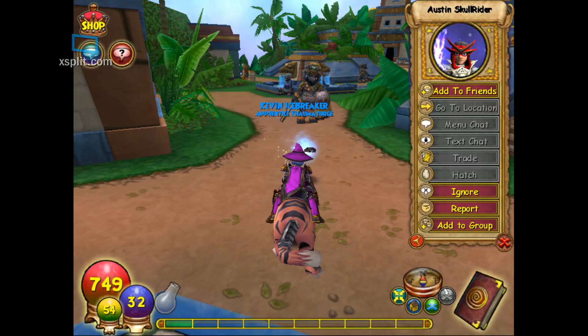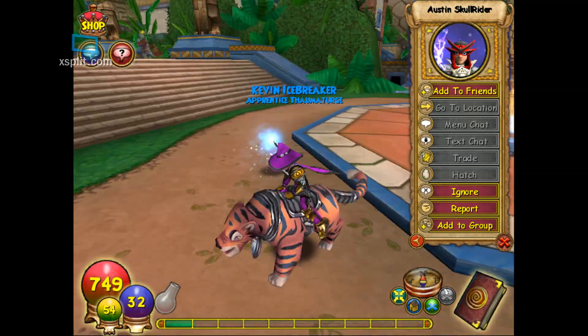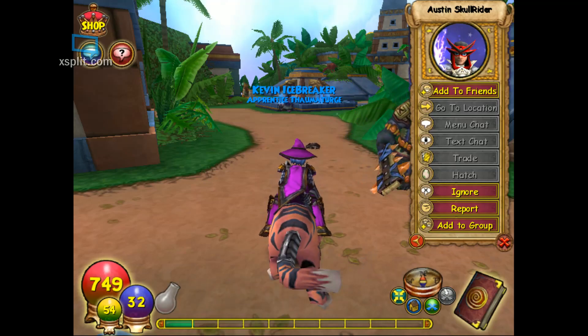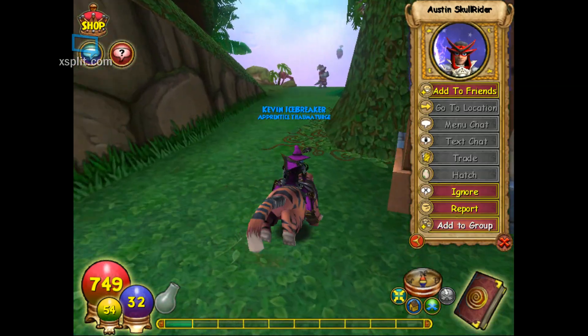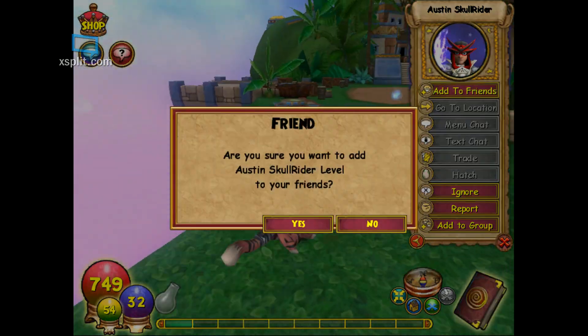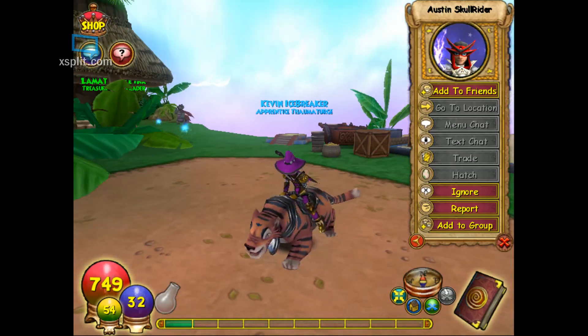Austin Skull Rider is over there. That is probably one of the best glitches — the Shopping District glitch was pretty good, but you can add him as a friend, ignore him, or report him. Hopefully you don't report or ignore him. You can also add to group, so if your friend list is full, add a group. My friend list is full somehow.